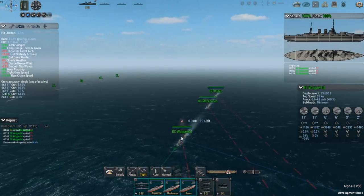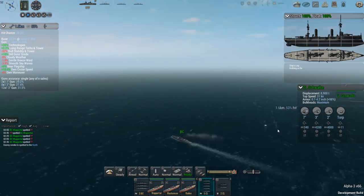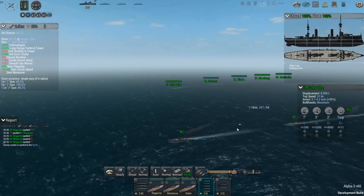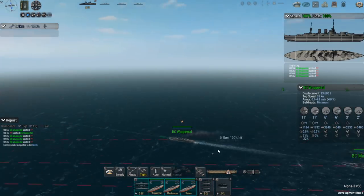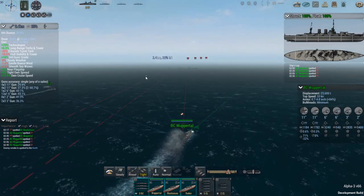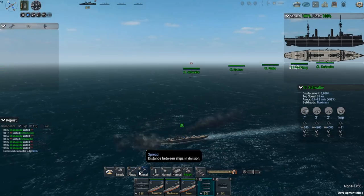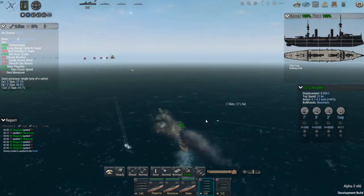I'm going to keep it on regular speed because I feel like I need to be as cautious as possible to have any chance. I do have a few torpedoes on my light cruisers — probably going to need those. My light cruisers go 31 knots, which is really about the same speed as my battlecruisers. I'm going to go ahead and start turning this way, and I'll try to get these light cruisers up close so I can use their smoke.